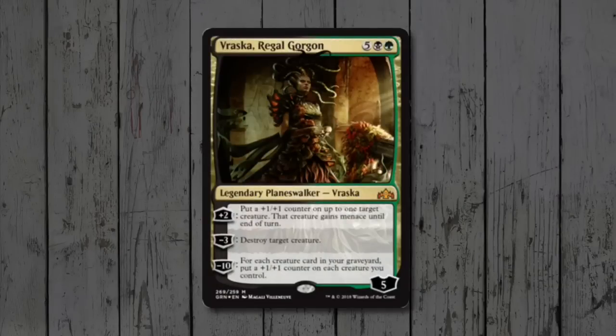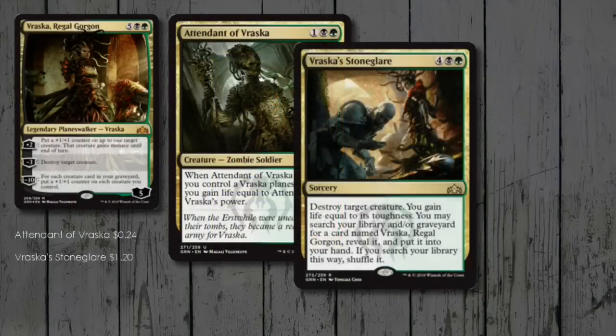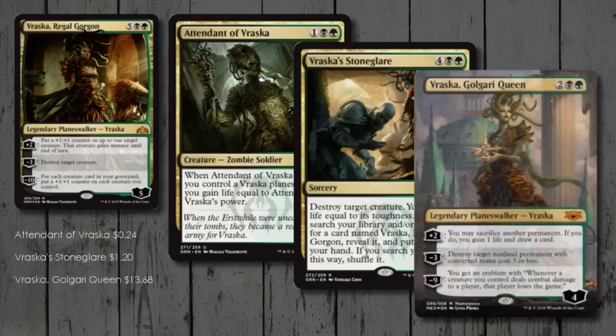Vraska Regal Gorgon costs 7 mana, so we're definitely not going to be getting her out early to mid-game, but when we do we can start placing +1/+1 counters around and destroying creatures. She puts us into Golgari colours for our Brawl deck. I've included Attendant of Vraska and Vraska's Stoneglare from the Planeswalker deck, but left out the common. And because we're building a Golgari Vraska deck, why not include the set version — Vraska Golgari Queen? She's 4 mana for a 4-loyalty Planeswalker, has an optional plus 2 ability which helps with Undergrowth triggers, and her ultimate at minus 9 is just crazy — you only need to connect with a creature once to knock that player out of the game.